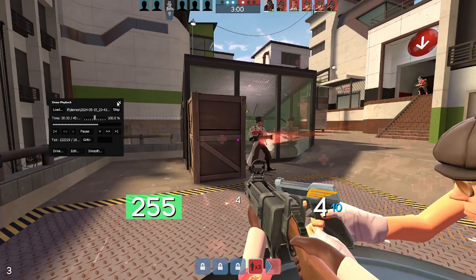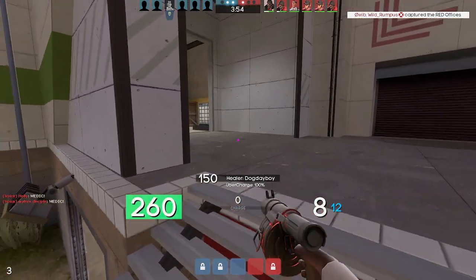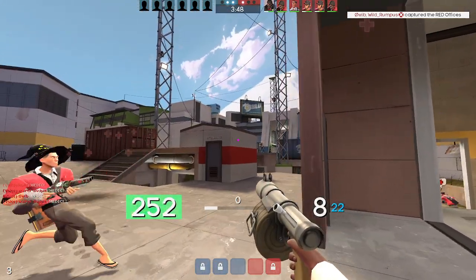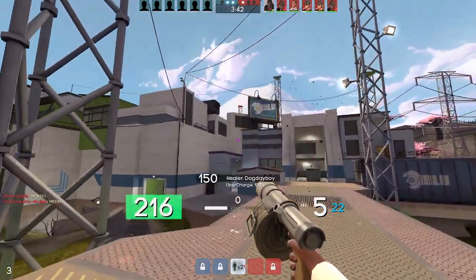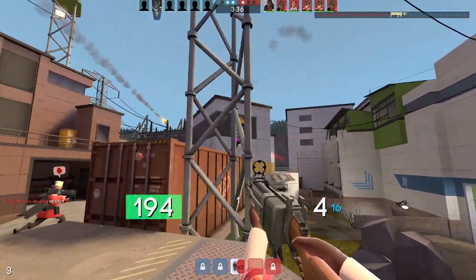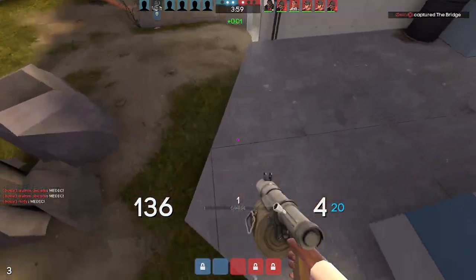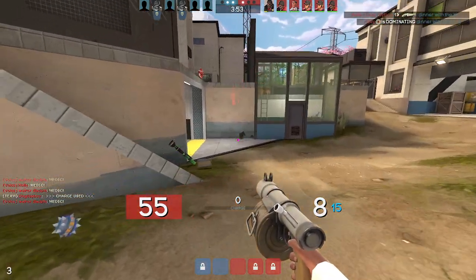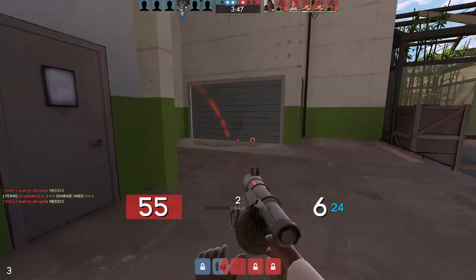I talked recently about map hazards, notably the lack of map hazards in competitive maps. There is another map feature — I'll say quirk, or feature — that is also absent from every competitive map, but I don't know if there's as good of a reason for it. A lot of custom maps that I see do incorporate this feature and try to incorporate it because it is very interesting.